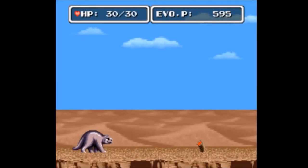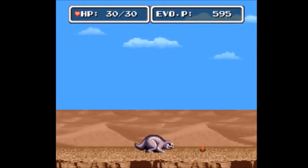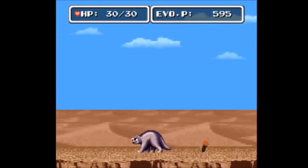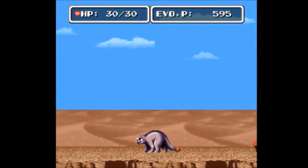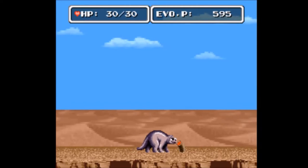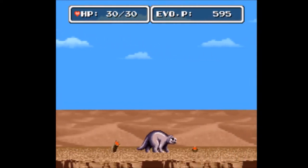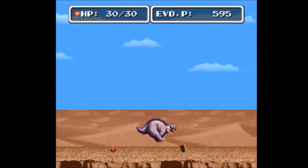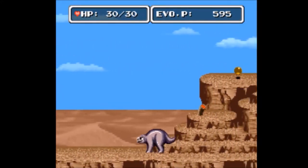Welcome back to Let's Play EVO: Search for Eden. We are a dinosaur! There's a slate issue in the top corner - I started with some evo points because I was fooling around, and going back would have me go through the whole game. So we just have a tiny head start. This is the most grind-heavy chapter but it's the first stage - you didn't miss anything. It's all sandy and I'm a weird-looking dinosaur.